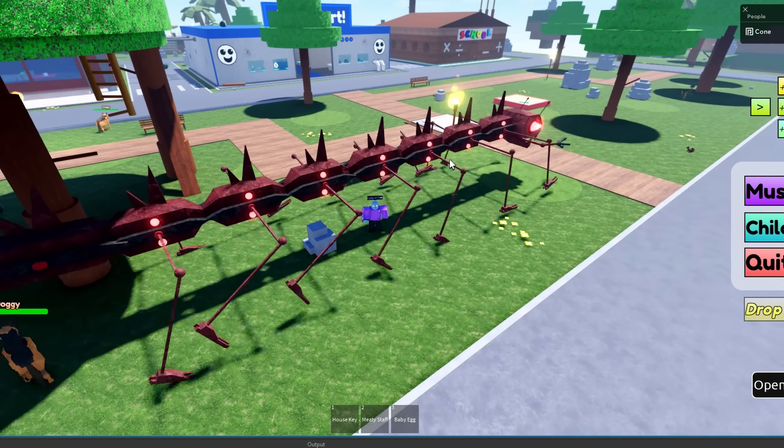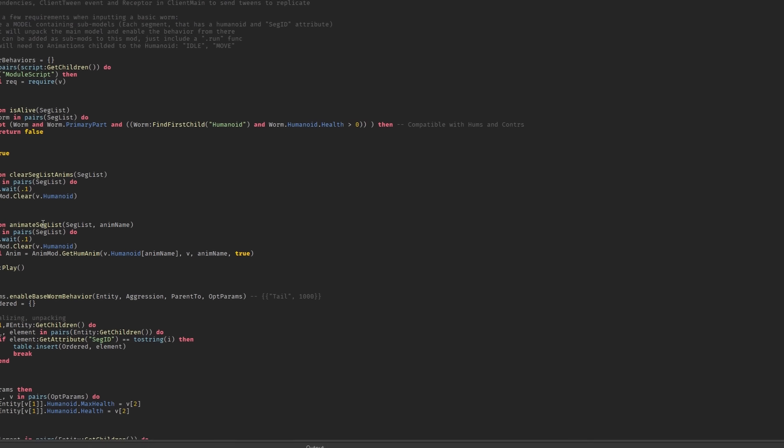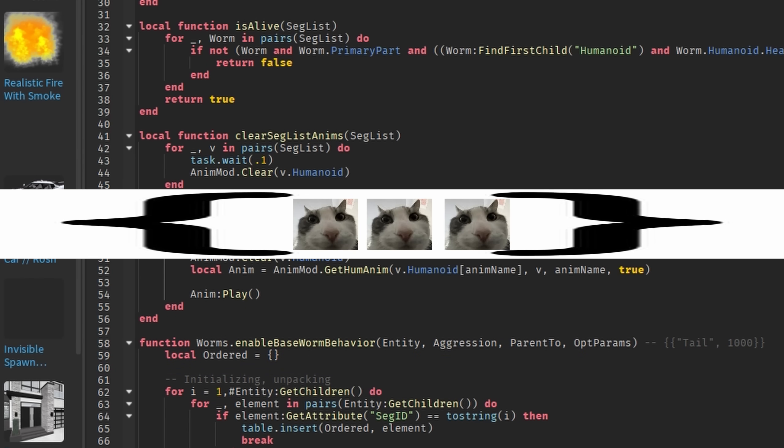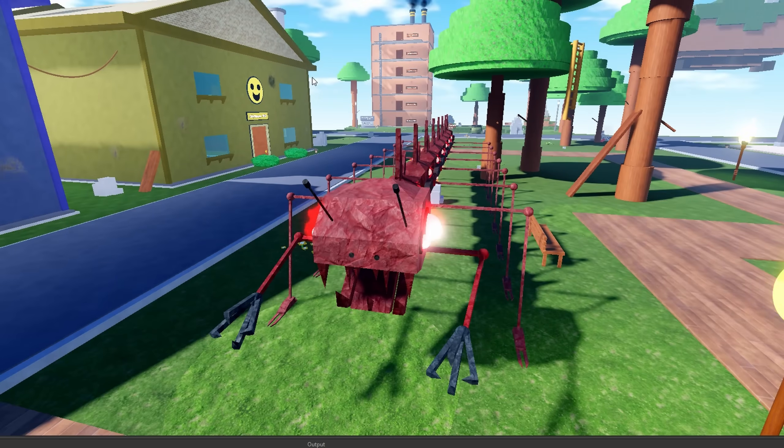I love the purposeful delays between each segment taking a step because that's how it works — it orders them all in a table and then waits a small amount of time before animating each step. So this is looking good so far.